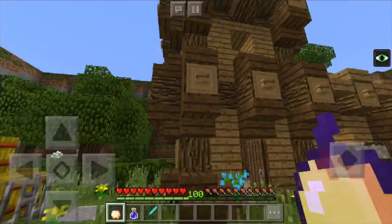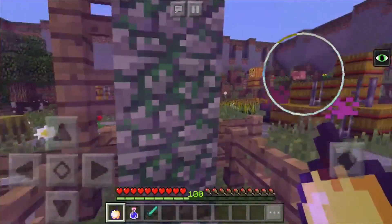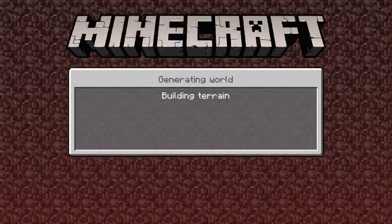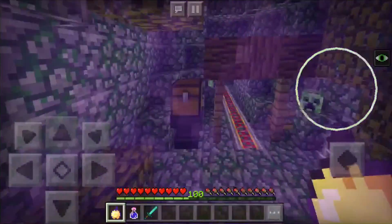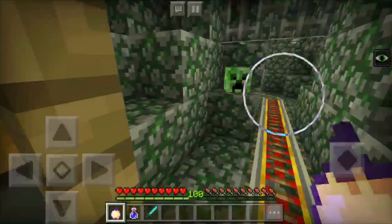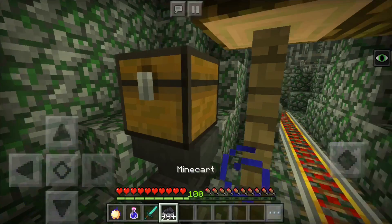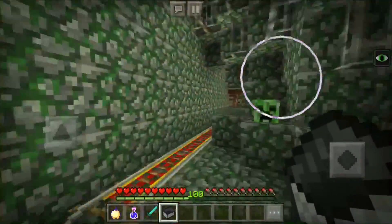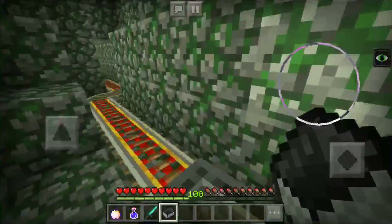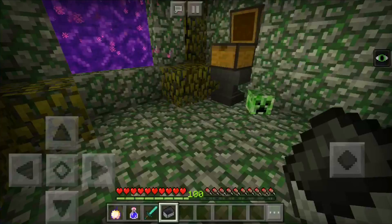What do these buttons do? Nothing. All right, let's go into the Creeper Dimension. It looks like the Nether so far, but it doesn't have obsidian. I think they just made it the Nether — changed the Nether blocks — but this is still pretty cool.